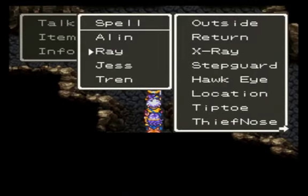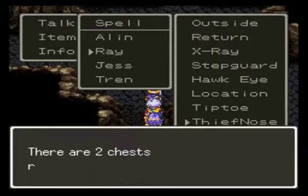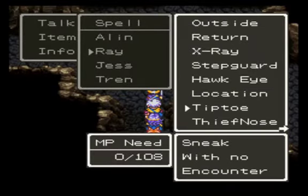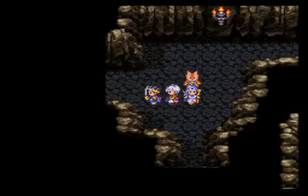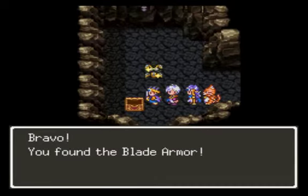Actually, let's use Ray's ability real quick. For Thethnos! Two chests! Alright. We shall use Tiptoe! Now, this greatly reduces the encounter rate — I think it even lowers it to zero, at least it does in the Game Boy version. And in this chest we have the blade armor!